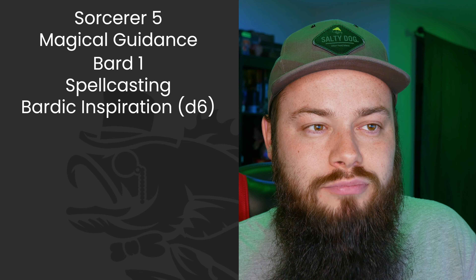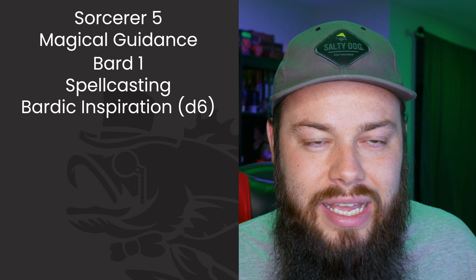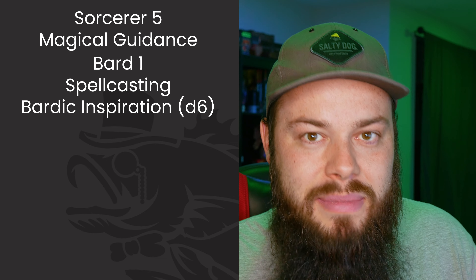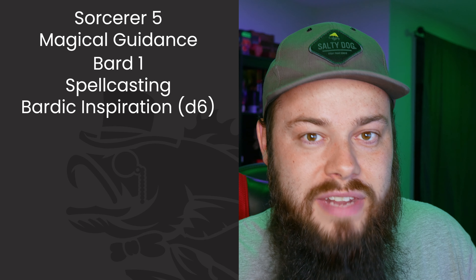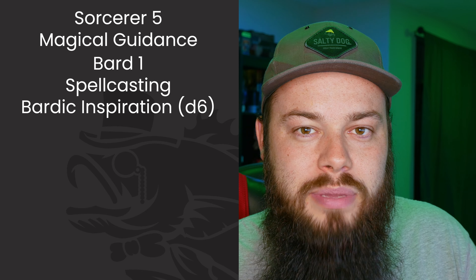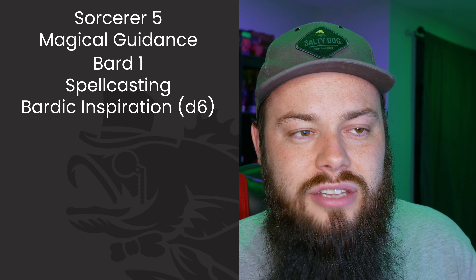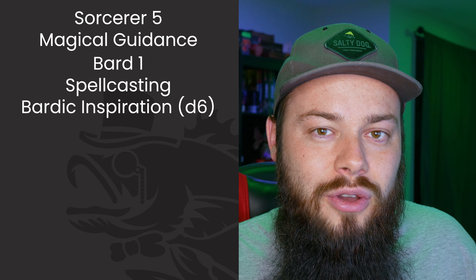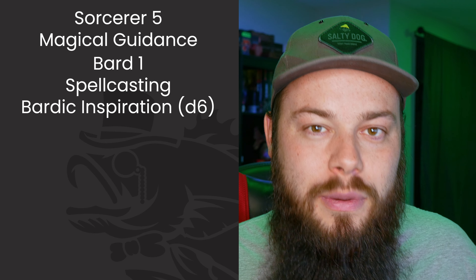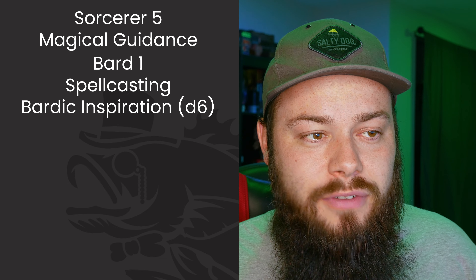This build isn't about dealing massive damage — it's about supporting allies while being a dangerous target. The idea is: enemies come to you, take a bunch of Armor of Agathys damage, while you're buffing your party with things like Enhance Abilities and Haste. If enemies try to take out the supporter, they're in for a bad time — a classic double-whammy situation.